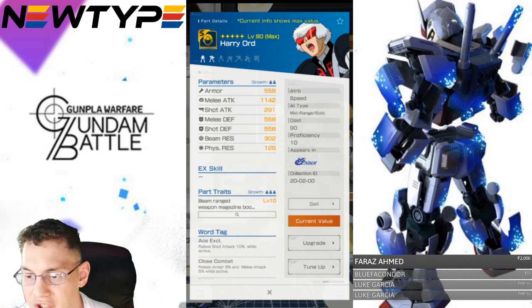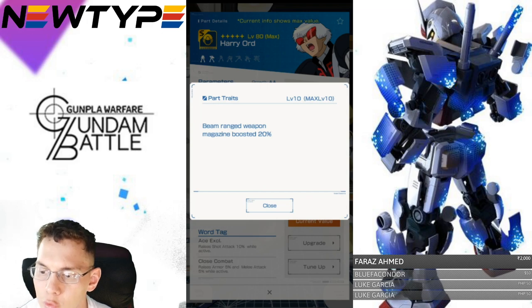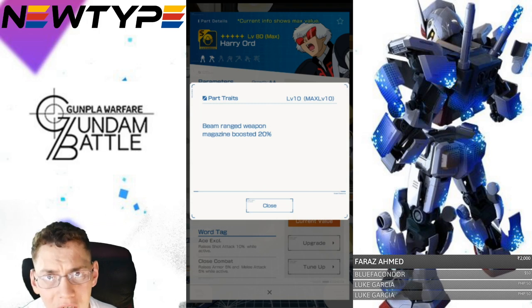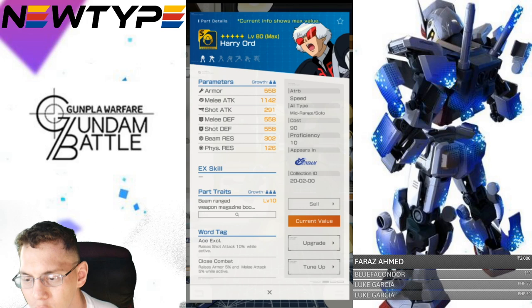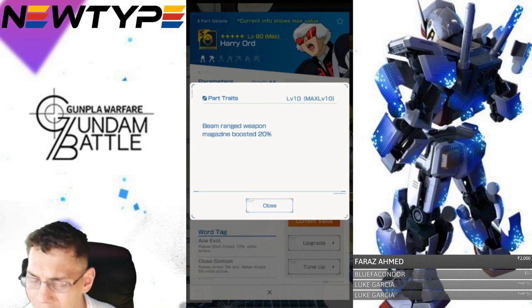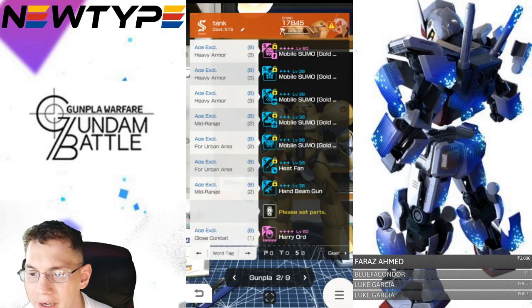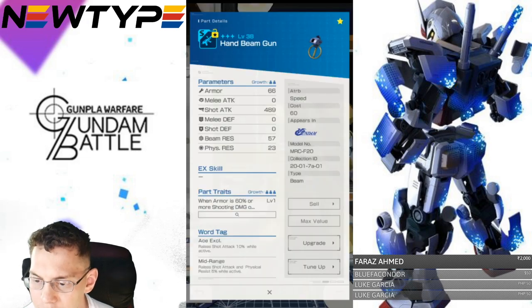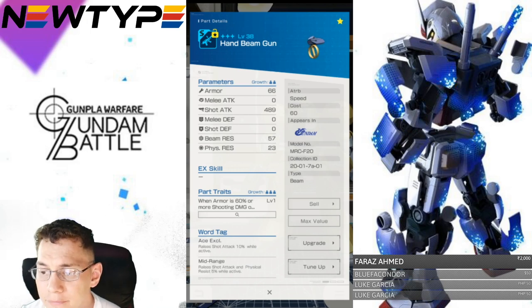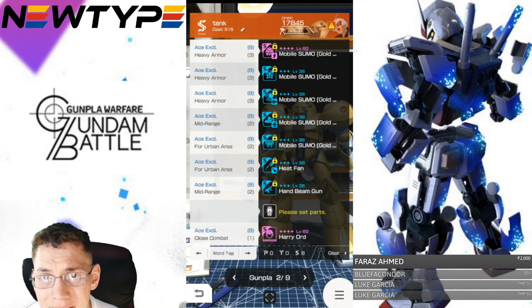Now I want to go over Harry because he is going to be in the shop. Melee attack is going to be really good and he's going to be a Defender type. The trait is always the make-or-break of a pilot in my opinion — you've got beam range weapon magazine boosted 20%. It's not horrible because now you get to shoot more shots, that's always a good plus. But it doesn't really help you as a Defender — it would be cool if it lowered your enemies' defenses or increased your own. But if you want a Defender with more emphasis on range weaponry, this is going to be your guy. For the word tags, you're going to have A6L, which raises your shot attack 10% while active.